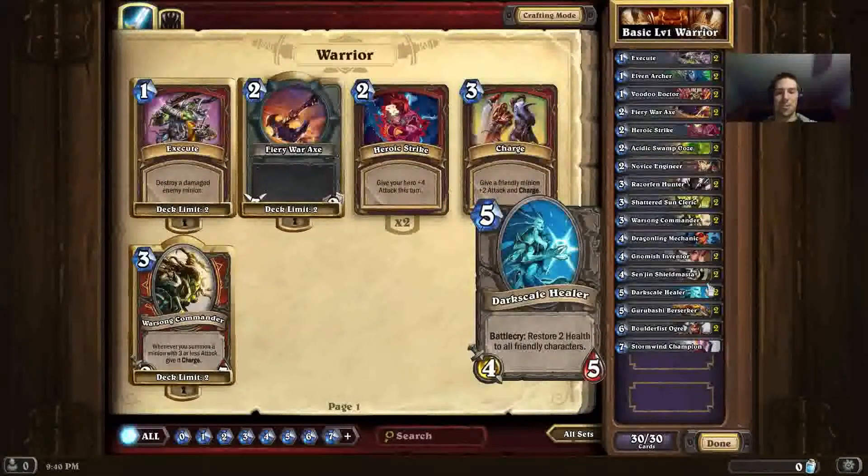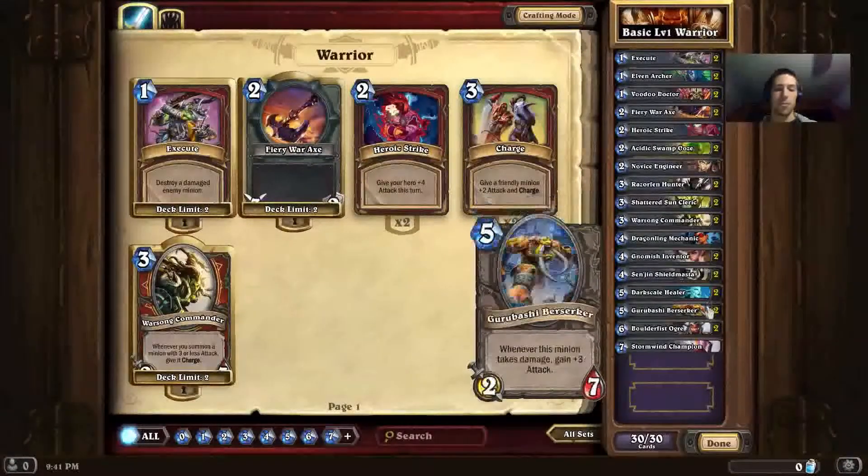Next up we have Darkscale Healer, a card I consider underrated. It has the same stats as Chillwind Yeti — 4 attack and 5 health — but comes with the extra Battlecry that when summoned, it heals 2 health to all friendly characters including your hero, for 1 extra mana cost. Since there aren't too many strong 5-drops, I feel this is a good fit, especially since the deck runs Sen'jin Shieldmaster and Gnomish Inventor, which are likely to stay on the board for more than one turn and take damage without dying. This can heal them back up and provide significant value in certain circumstances.